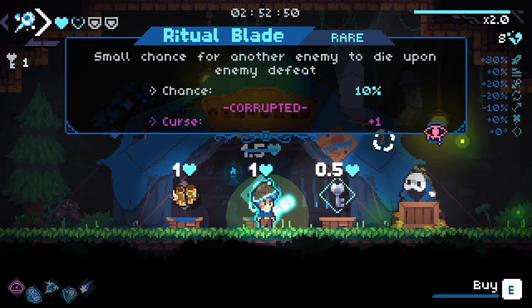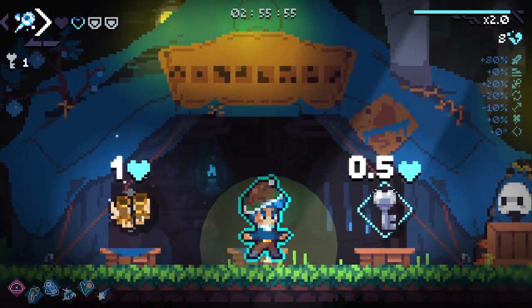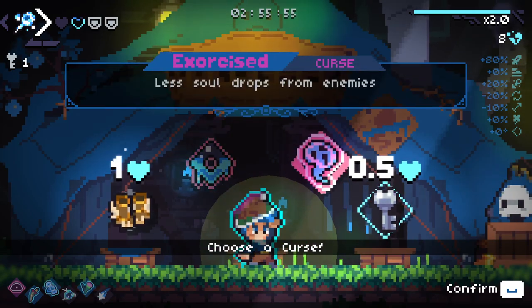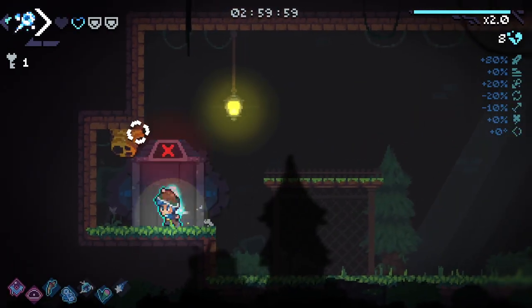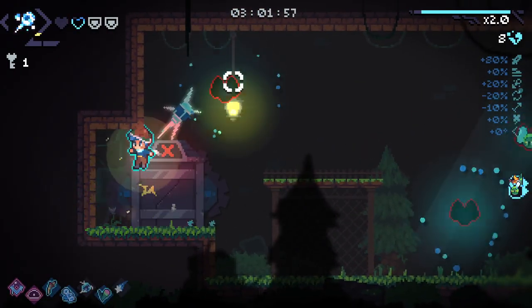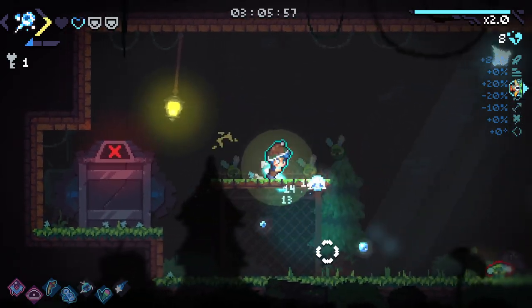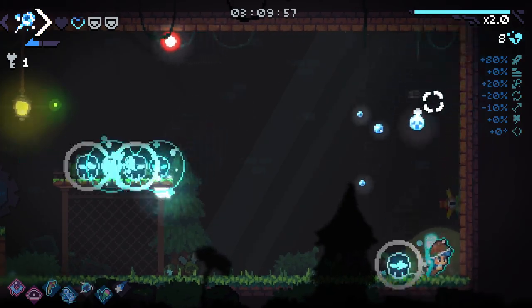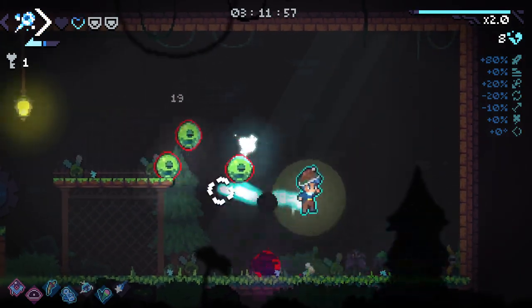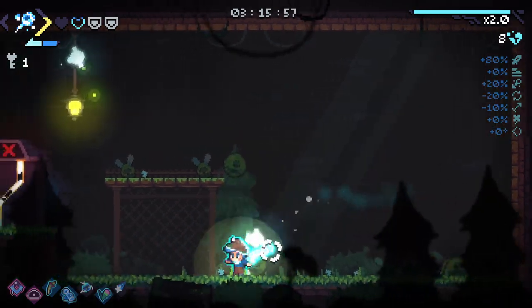Increased walker speed — yeah, this is one of my favourite items in the game, I'm definitely taking this. Celestial weapons charge slower — honestly that's fine by me. Celestial weapons charging slower is annoying but ultimately fine. I think that's my secret room as well — yeah it is. This is such a powerful combo. The bouncy ball effect is just so strong.